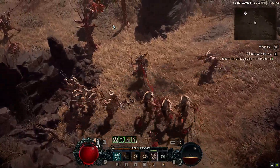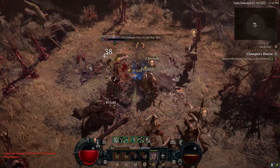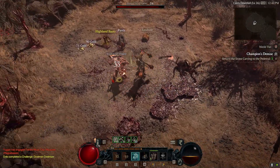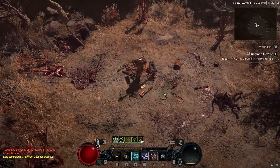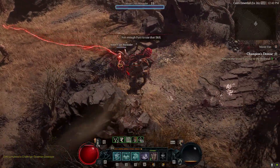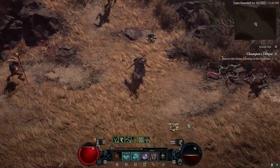Let's group enemies together and pop Challenging Shout for a burst of health. You can see we're Fortified — 3904 of 506 — so Fortify is well above 50% of max life, which activates the relevant passives. Swapping weapons constantly sounds tedious but swapping six times is not that bad functionally.